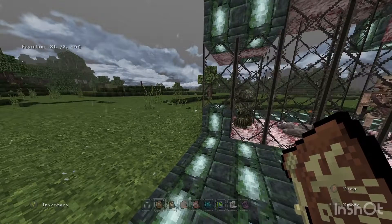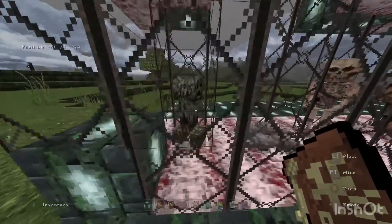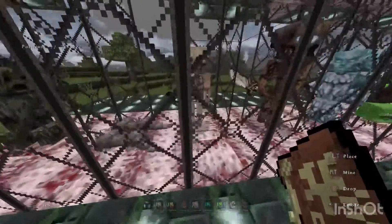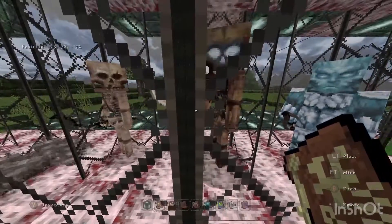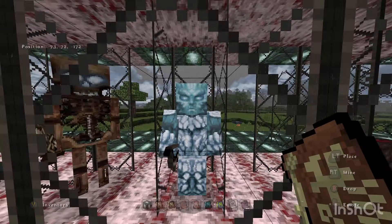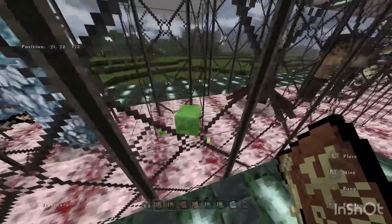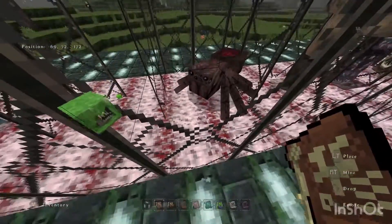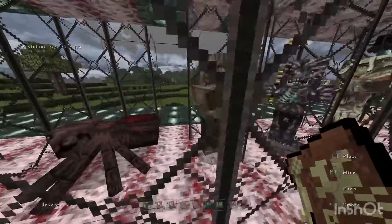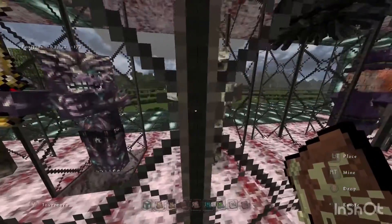All right, now for all the hostile mobs, or at least all the mobs in order. Creeper, creeper, silverfish, skeleton, wither skeleton, stray — which looks like that one guy from Game of Thrones, which I haven't seen, so if you can tell me who that is I'd like that. Slime, spider, zombie, zombie pigman, husk.